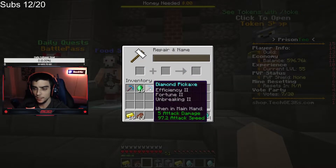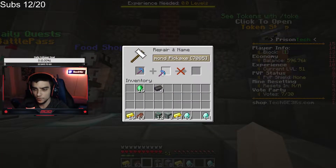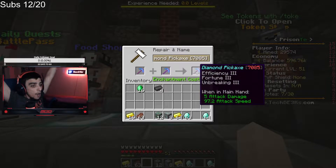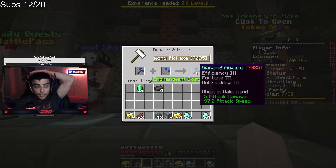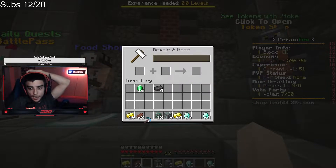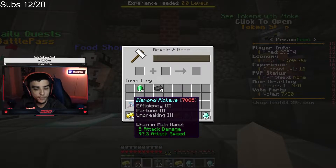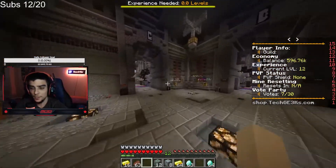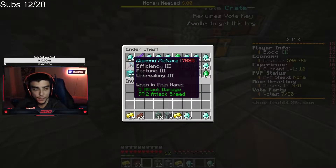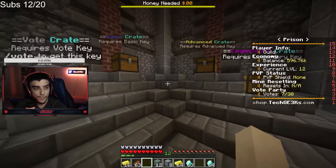Wait — can we combine these for anything? Chat, we just combined everything for Fortune 3! I'm actually the goat. I'm so smart. I'm so glad I did that and didn't just put it in the chest. We've never had Fortune 3 before — we've had Fortune 2. This is the best pickaxe we've ever had!